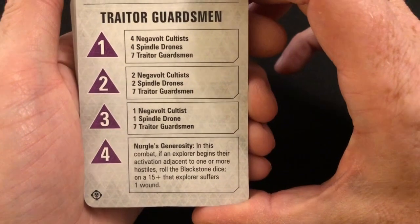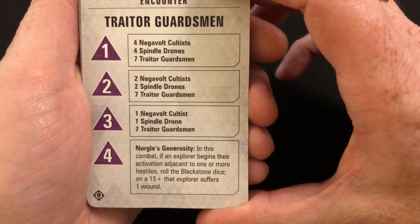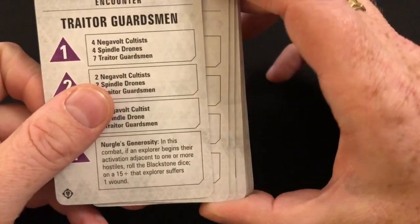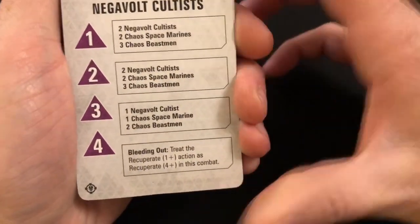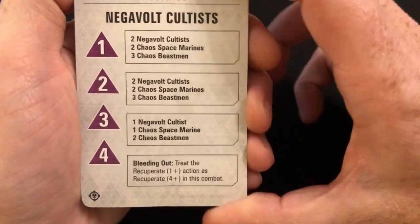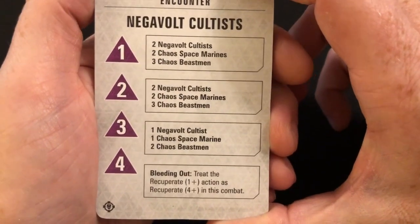Nurgle's Generosity: in this combat, if an explorer begins their activation adjacent to one or more hostiles, roll the blackstone dice; on a 15-plus, that explorer suffers one wound. It seems like several cards are just applying wounds — people are going to be spending more time doing the recuperate action. Again, it's possibly more likely to just extend combat rather than have a significant impact on your strategies.